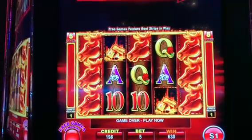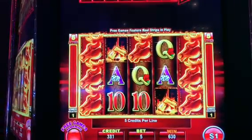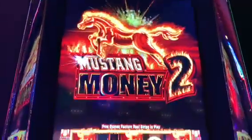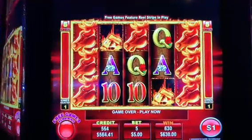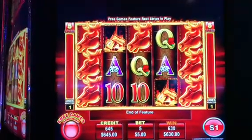At $630 guys. Make sure you hit like and subscribe on that. Playing Mustang Money 2, dollar bet, one line times five. $630 win. Like and subscribe.